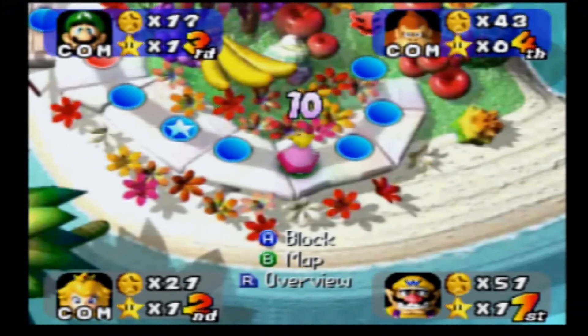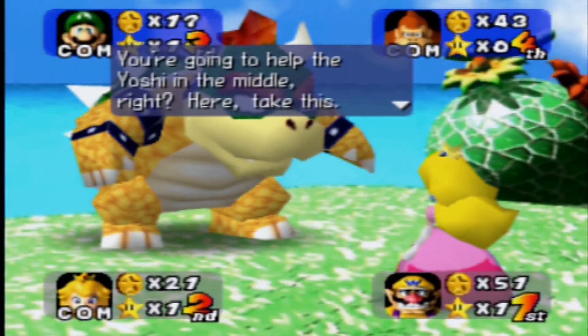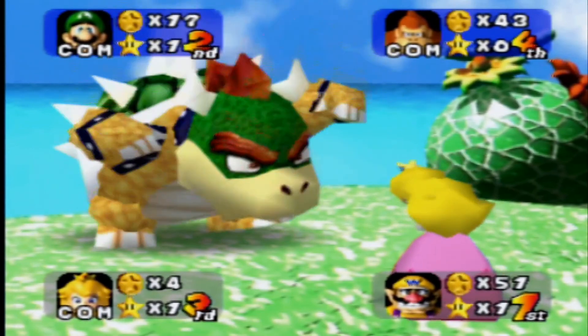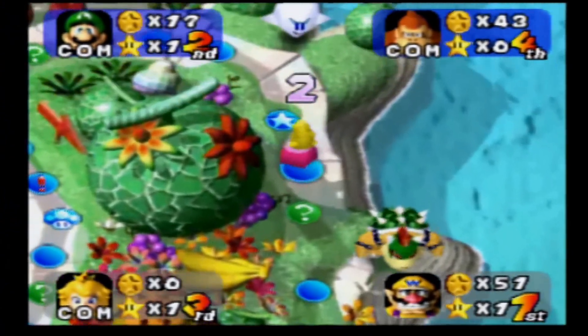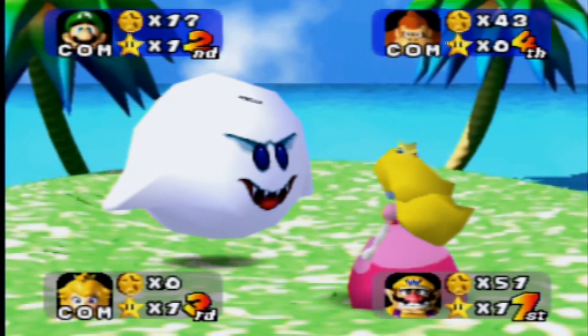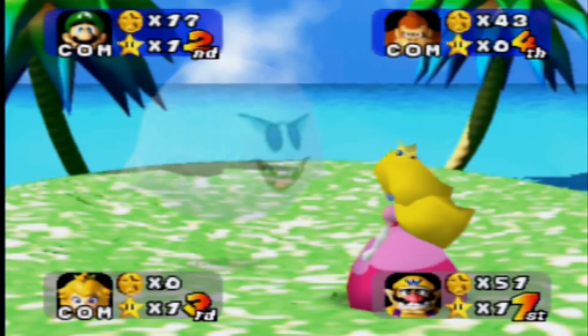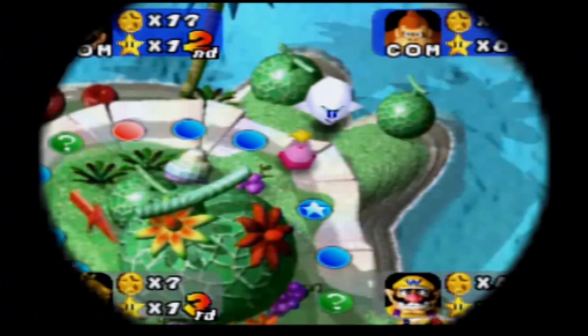Peach on the other hand is going to go over to Bowser, and she might be able to actually steal some coins from Boo — or, to be more specifically, I think she most likely goes after me, because I was in first place at the moment and I've got 51 coins so far. It looks like she's going to steal coins from me — yep, I knew it, I knew that prediction already. Before she only got one coin, but now she got most of the coins. I swear to god, it's random.